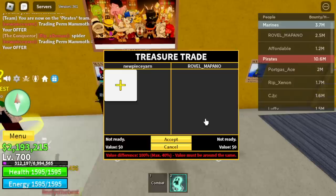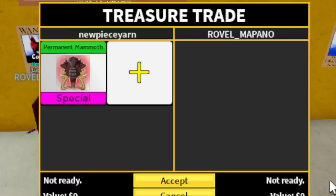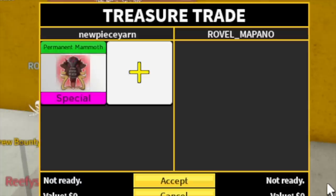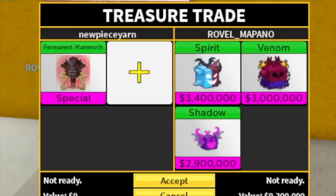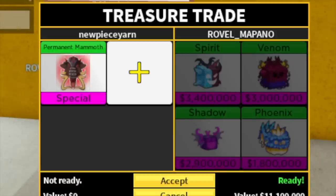For our sixth trader, we got Rovel underscore Mapano. I think this is a Filipino based on his name — shout out to you, boss Rovel Mapalo, thank you for giving your time to trade. His offer is spirit and venom. So far this one's good. Everyone has phoenix fruit in the second sea — maybe if he added a dragon on the phoenix I will accept this one. Is this a good trade? Comment it in the comment section.